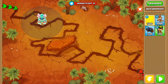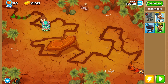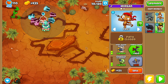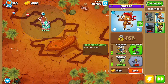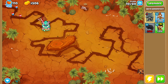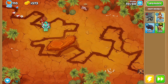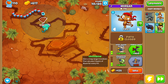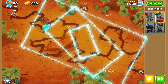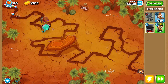So I'm going to start off with Obyn - put him there - and then we got our free dart monkey. We've got a monkey limit of 12 it seems. We are going to get a crossbow real quick, and then once we have that up I am probably going to try to go into a crossbow master eventually. There we go, now we got our crossbow, so I am just going to keep upgrading this guy probably into a crossbow master.